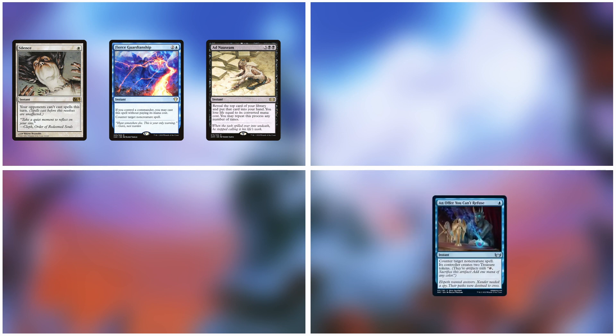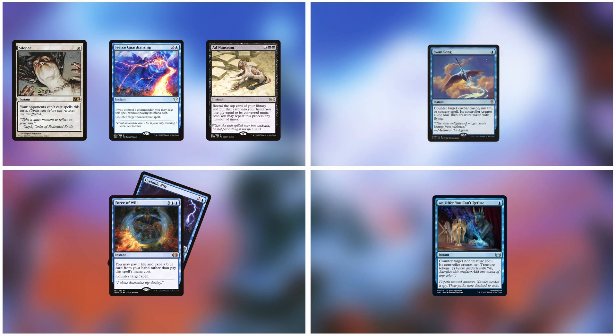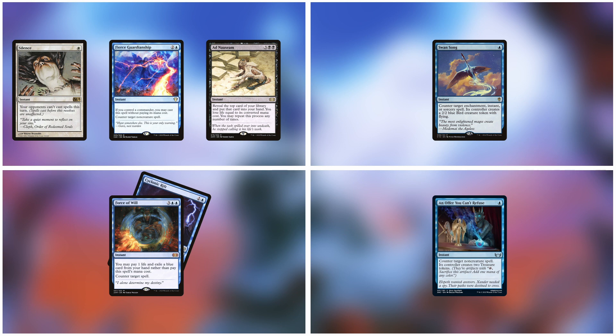In this example, player one casts three spells in total: Silence, Ad Nauseam, and Fierce Guardianship. Player three casts one spell — an Offer You Can't Refuse. Player four also casts one spell and loses another card through their Force of Will. Player two casts one spell — Swan Song. By communicating the threat, drawing out information and interaction, and casting their interaction as late as possible, the final Swan Song drew out a total of six of their opponents' spells. This is a perfect use for a counterspell — they just traded one card for six cards. And if player one didn't have the Fierce Guardianship, player two would have even been able to save their Swan Song for later, while their opponents just used up five of their cards.